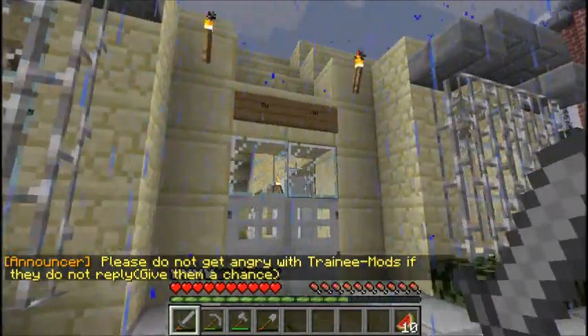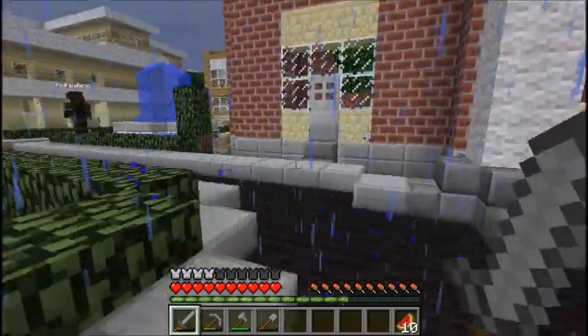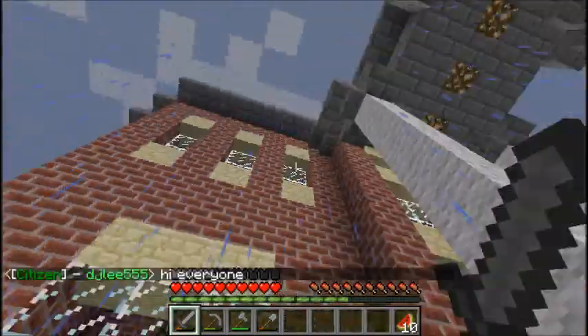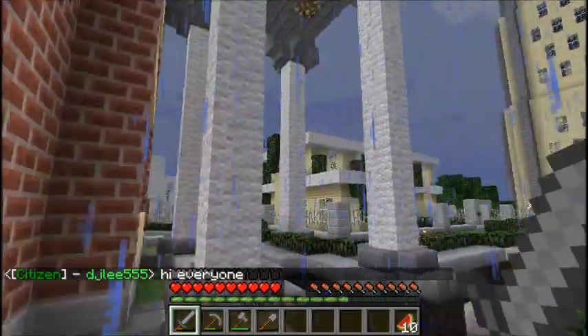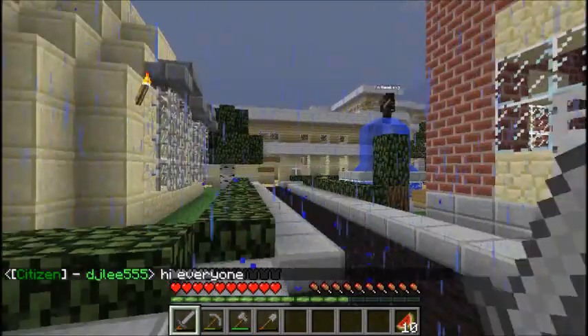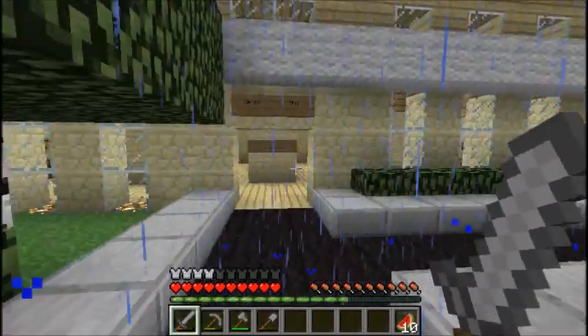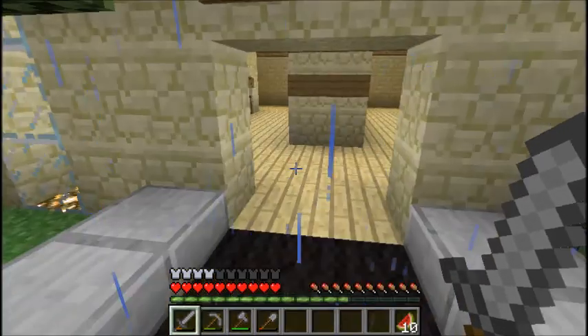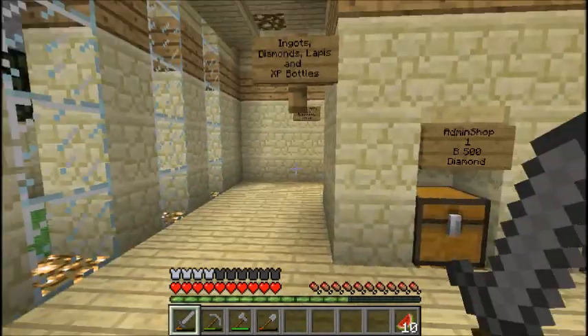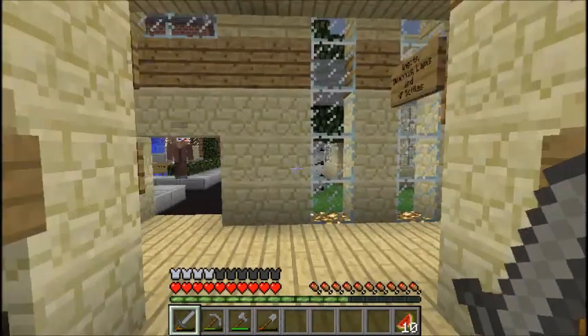So we walk around, here we've got the city jail of course, so you get jailed if you break the rules. As you can see, the design on this server is quite nice — obviously it's got some good builders. The server shop — obviously it's got a sign shop plugin installed.